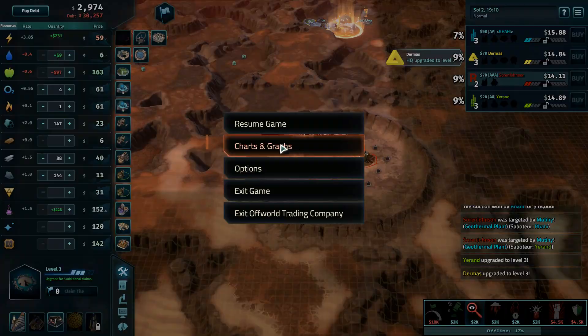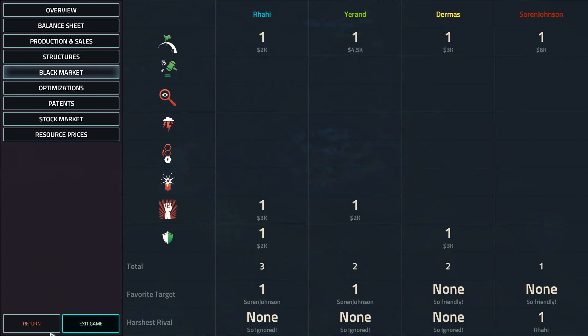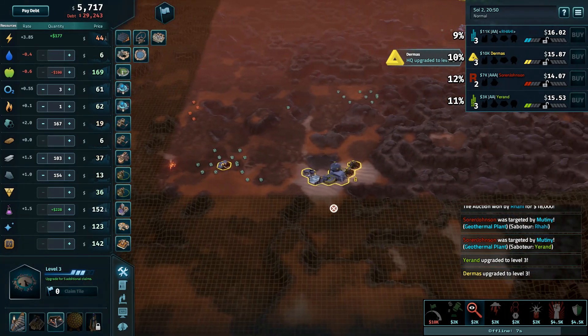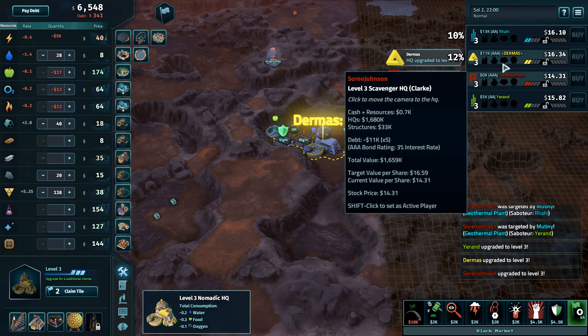The Scavenger is lagging behind both Expansives, which is something you never want to be as a Scavenger — you always need to be ahead. Check the black market: one bribe acclaim up for everybody. So Dermis and Soren are definitely running behind schedule right now, although Dermis did get to HQ3. Nice move moving up to HQ3 for Dermis, though his power is falling off pretty rapidly.